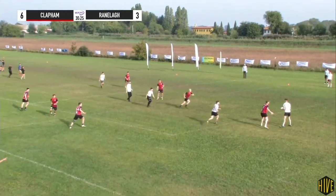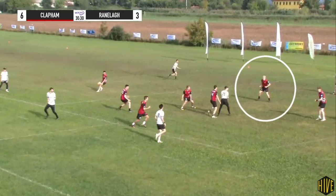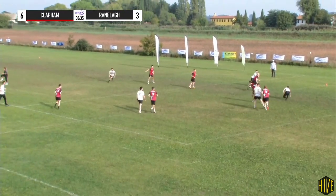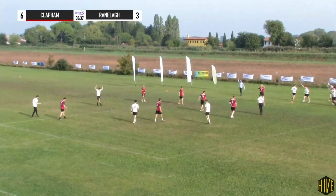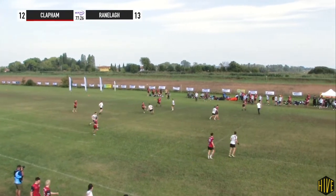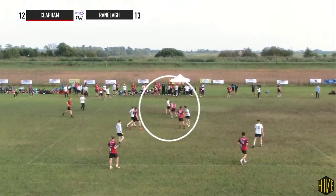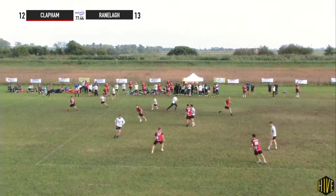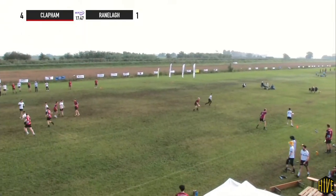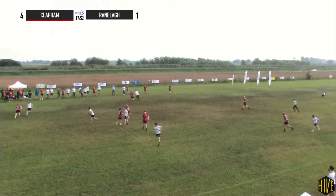Clapham would sometimes play coordinated team defense — here a poach requiring awareness from multiple other players to cover the threats as they appear, but Ranola doing well to keep their patience and punish the spaces that open up. Ranola had some switching too. Murphy, as we saw earlier, making a couple of switches in quick succession to stifle the undercuts. Also McNamara here taking the initiative to pick up an active cutter. Sometimes Clapham were out of sync on defense, with some players trying to work together and others being oblivious to the effort.